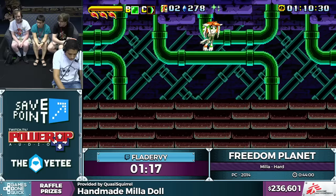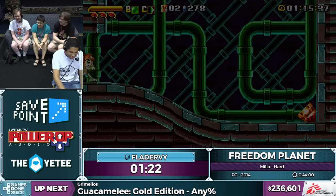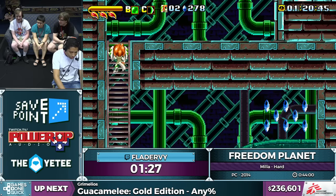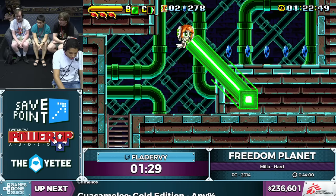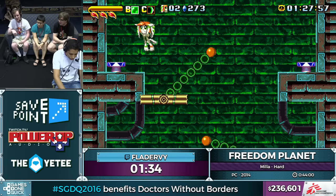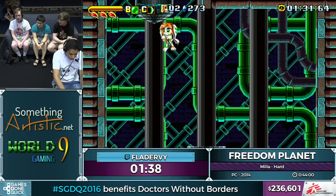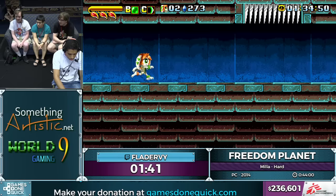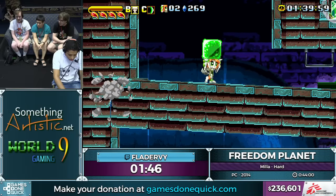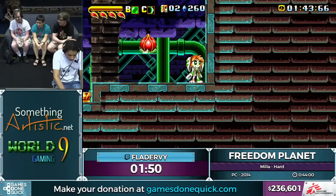Mila's flutter has some interesting properties. Even playing this game casually, you may have run into a glitch in Fortune Knight where if you land on a sloped surface while fluttering — you're falling but slowing your descent and haven't started moving upward yet — it puts Mila into a glitched state. And that was a transition skip right there. There's a lot to talk about. Hopefully I can cover some of it down the road here.